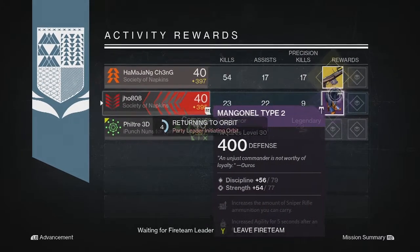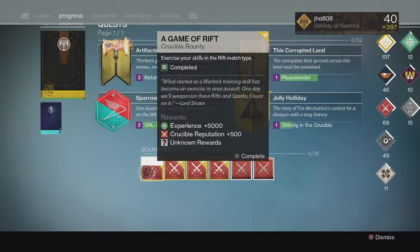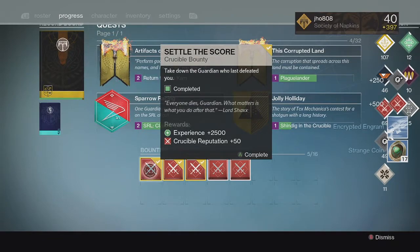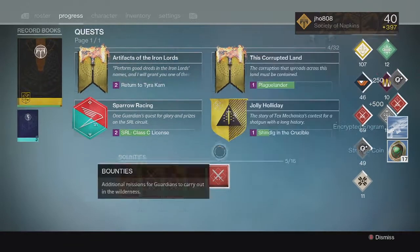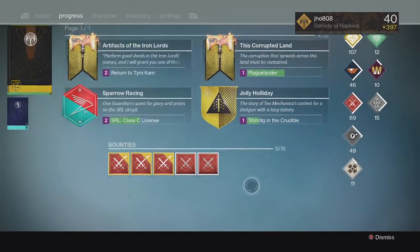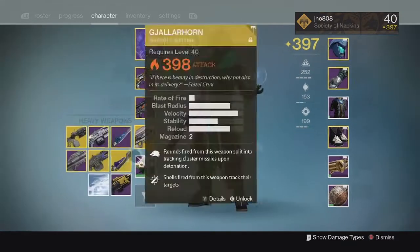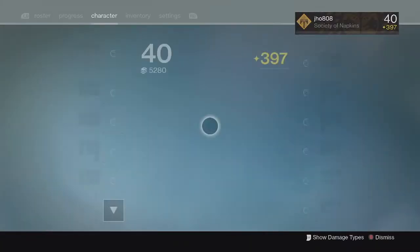Moving on to my Shaxx Crucible Bounties for the week. For the first one, we just got 17 Strange Coins, which wasn't what I was hoping for — I was hoping for a legendary somewhere. But still helpful since I could use them on Xur to get more Three of Coins and stuff like that, so not too bad.